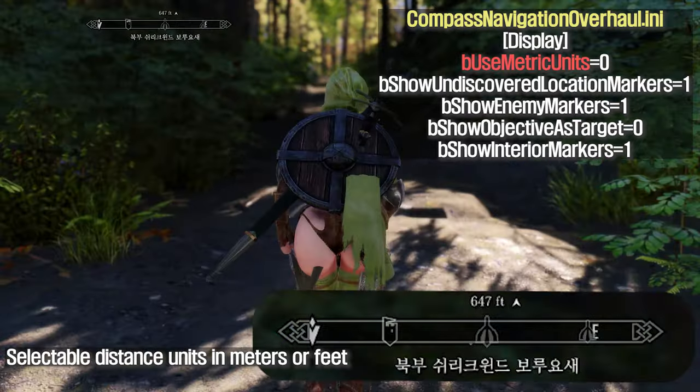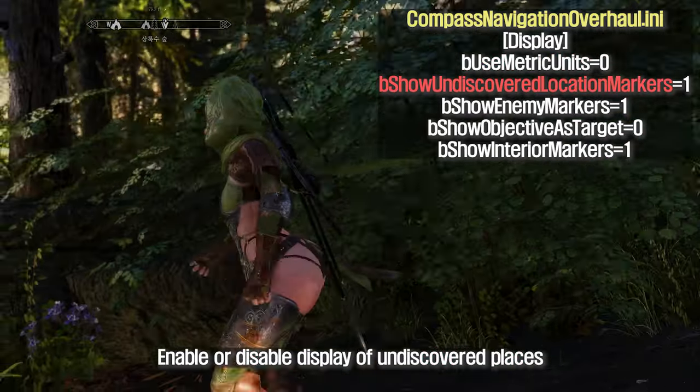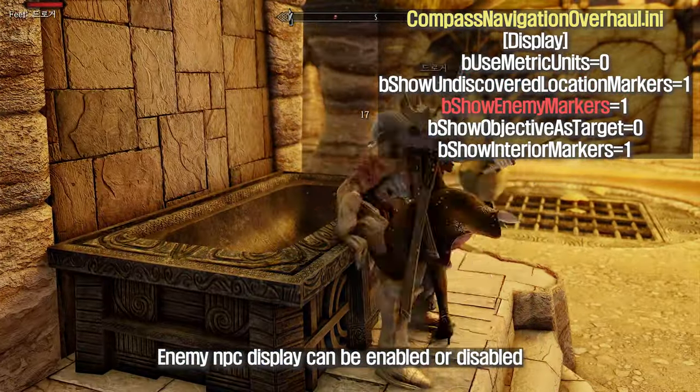Selectable distance units in meters or feet. Enable or disable display of undiscovered places. Enemy NPC display can also be enabled or disabled.